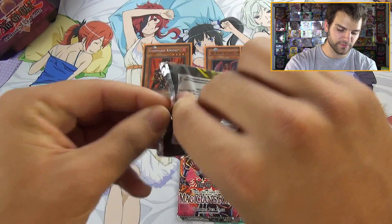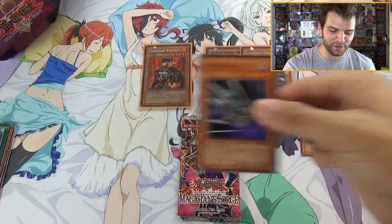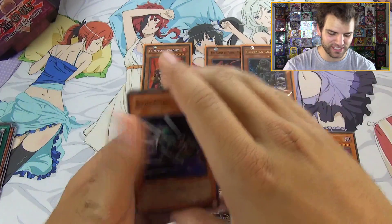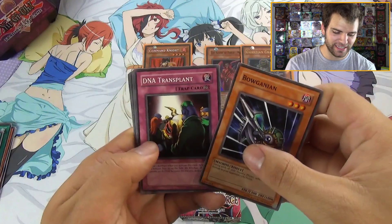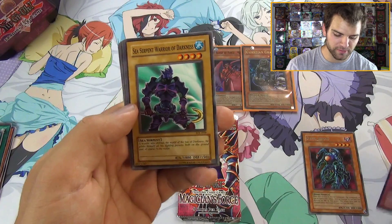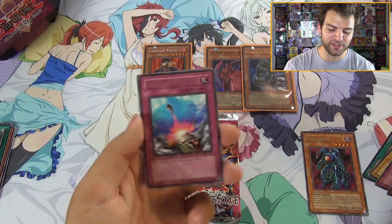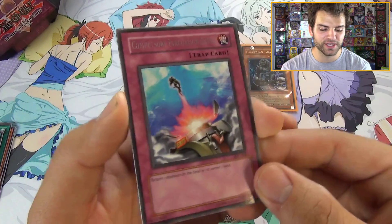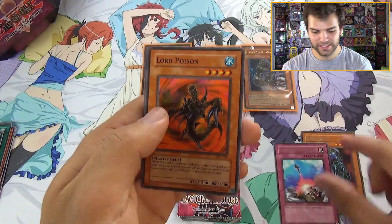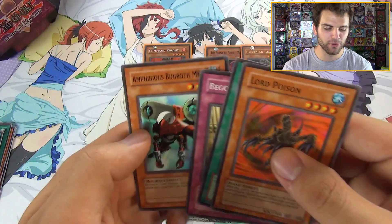Going for godly — more foils than rares! From Invasion of Chaos: Balganian, DNA Transplant, Sea Serpent Warrior of Darkness, Chaos End, and Compulsory Evacuation Device. If we're gonna get a rare, that's a really awesome rare to get from Invasion of Chaos. Also: Gogiga Gagagigo, Lord Poison, Nobleman-Eater Bug, Soul Absorption, Begone Knave, and Amphibious Bugroth MK-3. Classic cards!